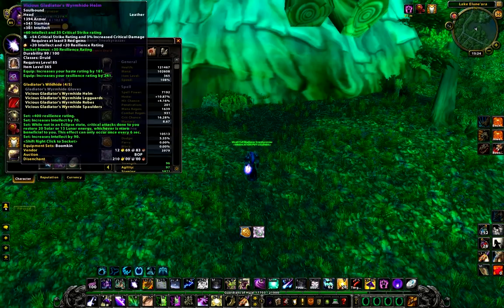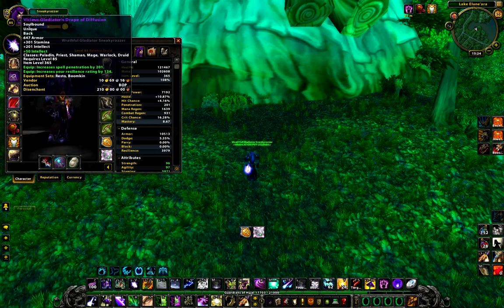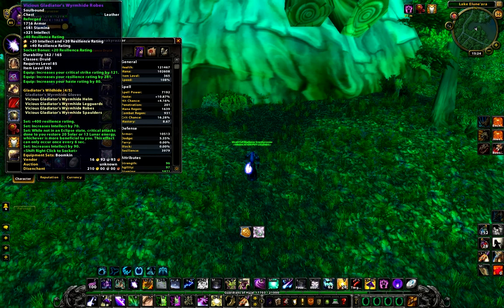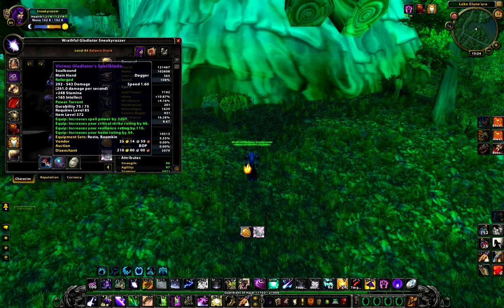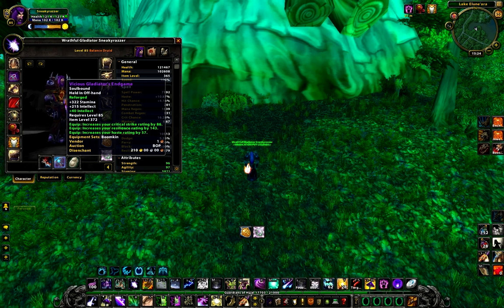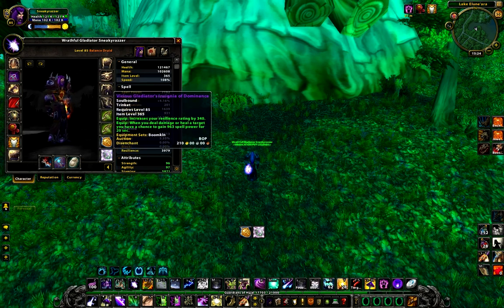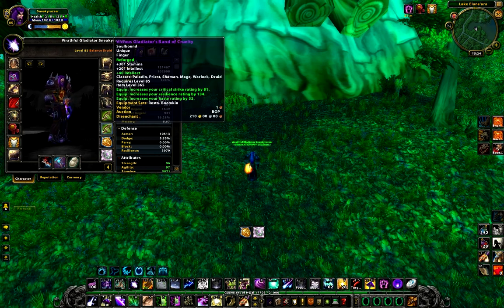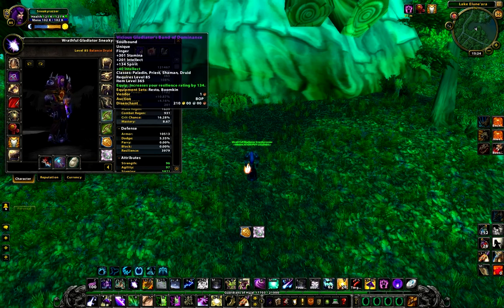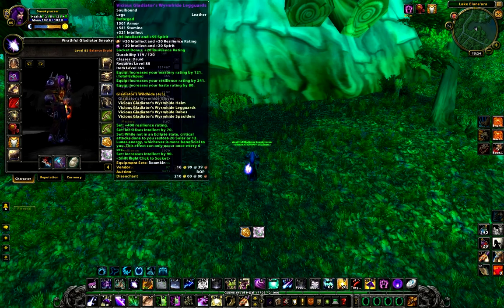For gear, make sure you have 4000 Resilience so you don't get one-shotted, and over 7000 Spell Power. Make sure you have 4% Hit and 200 Spell Penetration so your Cyclones don't get resisted. Remember, the best way to get Hit Rating is with Spirit gear, because of the talent Balance of Power — it increases your Spell Hit Rating by 100% of your additional Spirit. The 4-piece PvP set bonus is a must for getting faster Total Eclipse.